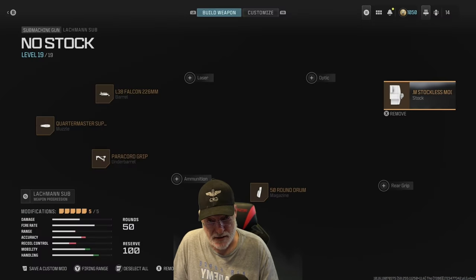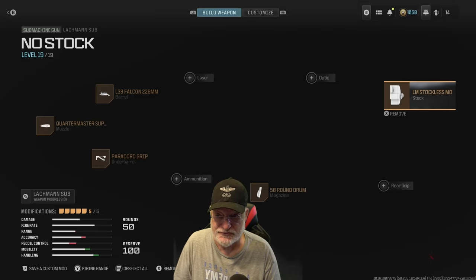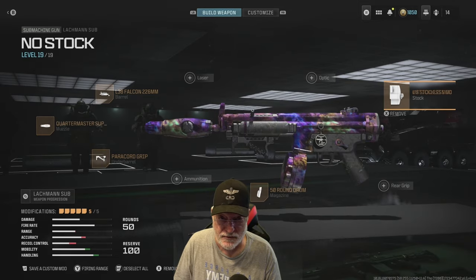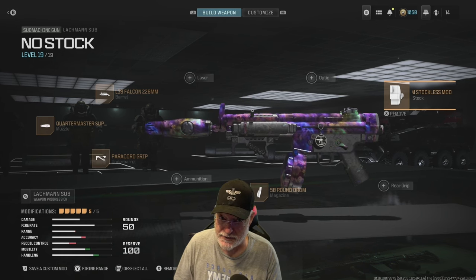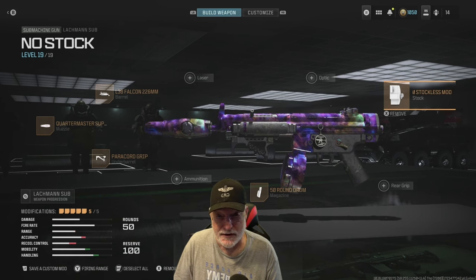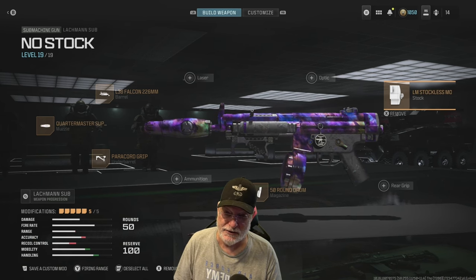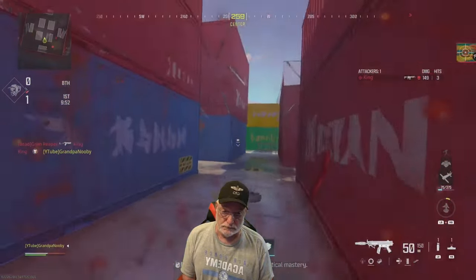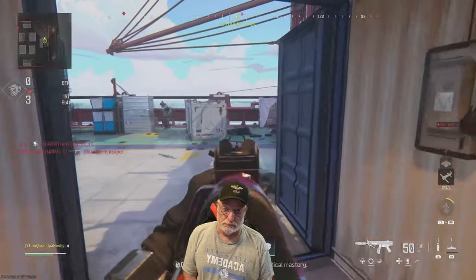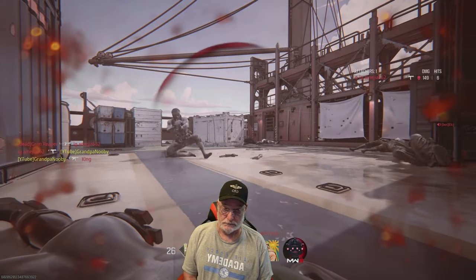Let's take the OG Lockman sub — the pistol configuration version with no stock — with the Season 5 Quartermaster Suppressor and Paracord Grip attached. A lot of recoil, but on to the Field of Honor to see what it did for Grandpa and to his enemies. Let's get into this — free-for-all on Sail Ship, otherwise known as Shipment, just an absolute killing field.